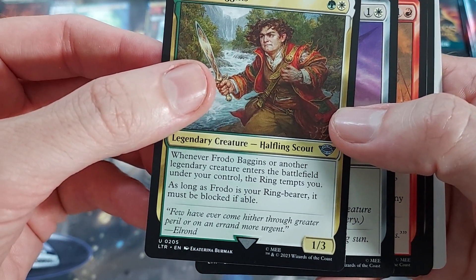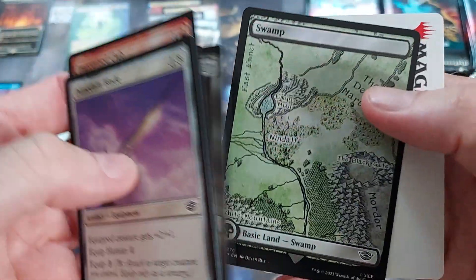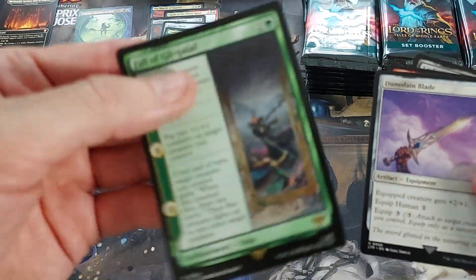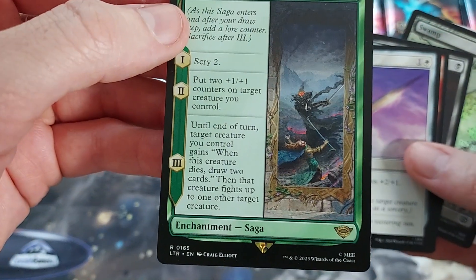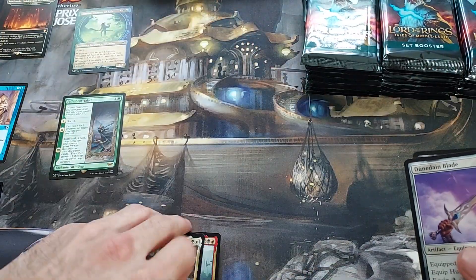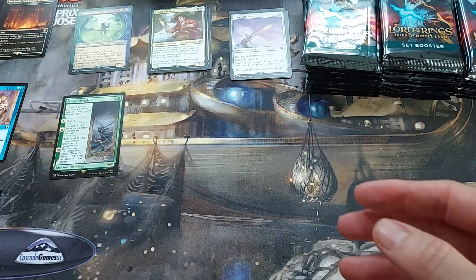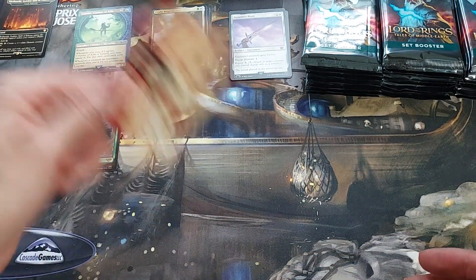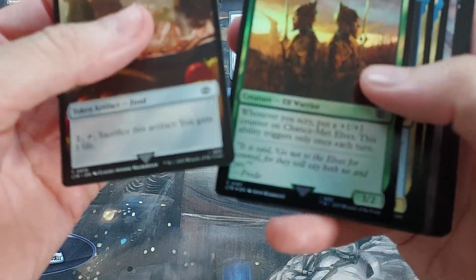As long as he must be blocked — if he's your Ringbearer, I don't want him to get into Mount Doom. I have some commons and a Swamp. We got the Fall card — until the end of turn, target creature you control: when it dies, draw two cards and it fights. So you just kind of mix something. I'm going to organize a little bit — uncommons, commons. Nice foil Swamp, that's cool. Art card — what do I do with these art cards? Trash can, I don't know.